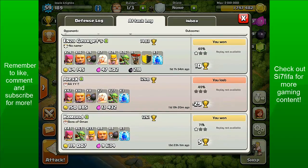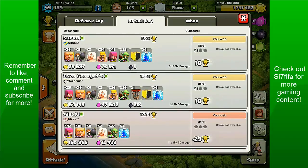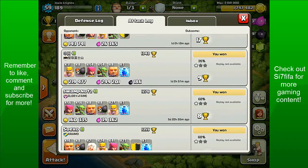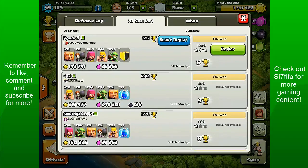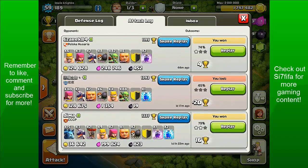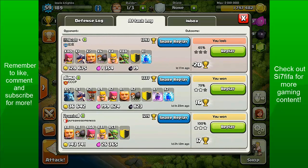On the attack log, if we go down to the bottom: 190, 150 — that was a fail — another fail — 160, that was a great raid. About 500 in total, 150, 200, 128, and then that recent one I just did about an hour ago, I got about 300 to 400.